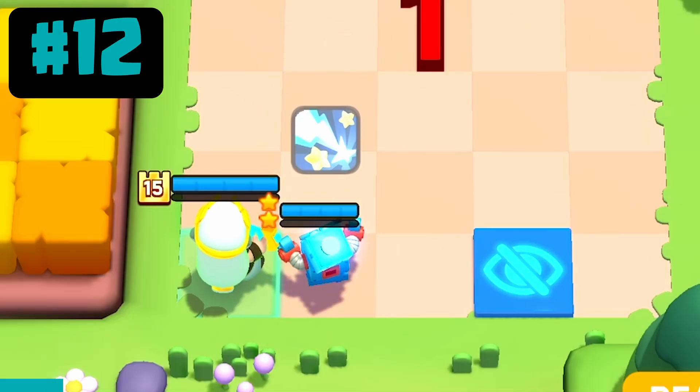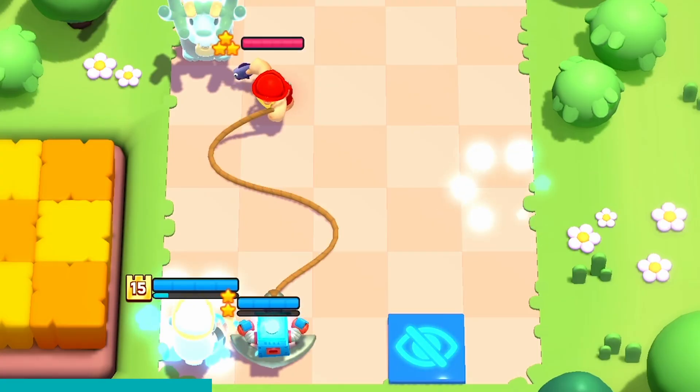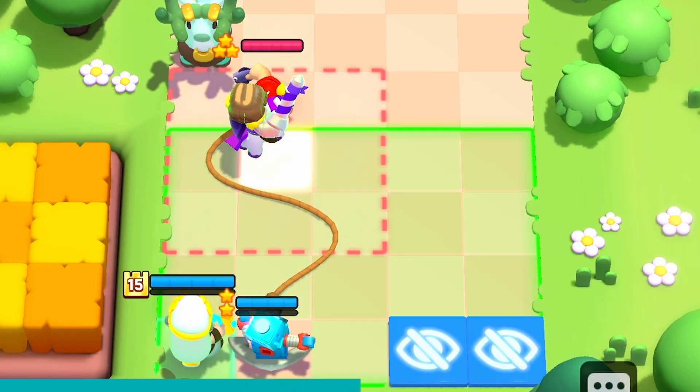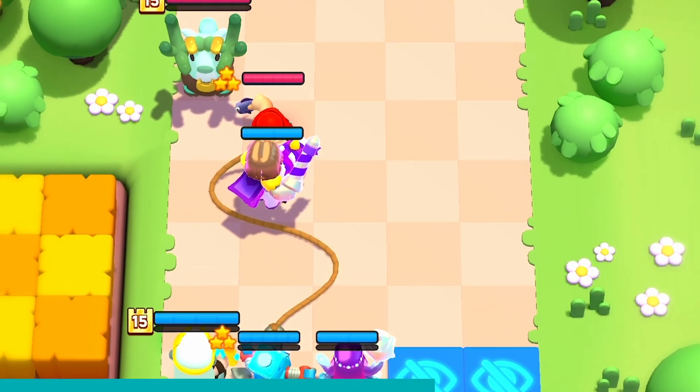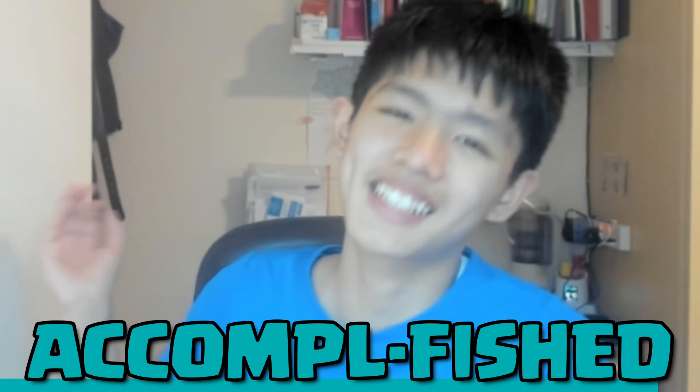You want to place your ranged carry mini in the back row if convenient. So even if the enemy tries to pull them with the Fisherman, you can place your Prince in front of him so the Fisherman will get knocked back before he can pull anything — leaving the Fisherman unable to accomplish anything.